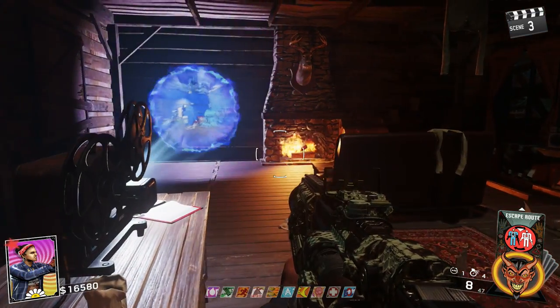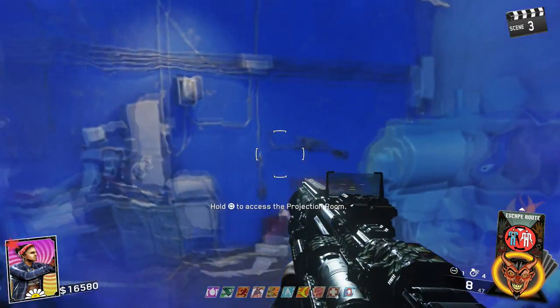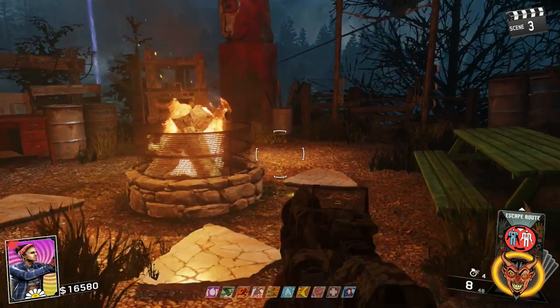Now there's a bit of timing involved here. What you want to do is stand in front of the pack-a-punch, then hit square to enter, then a fraction of a second later hit L1 to activate your rewind grenade.